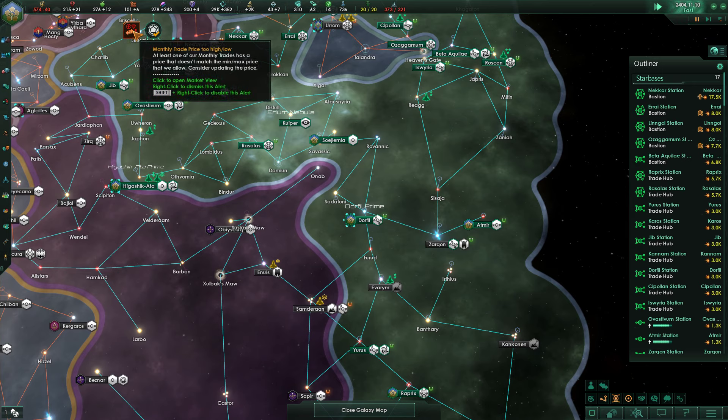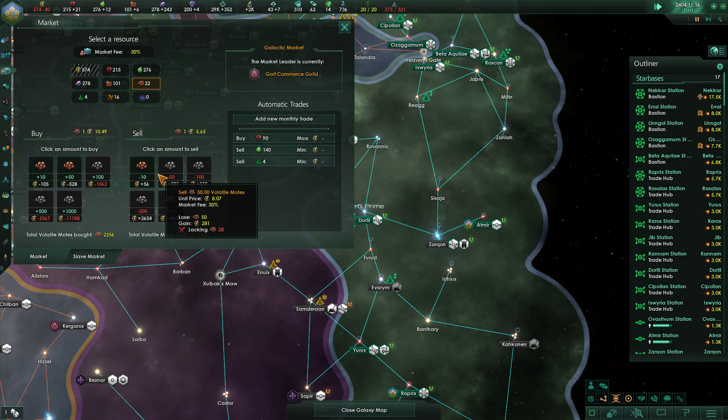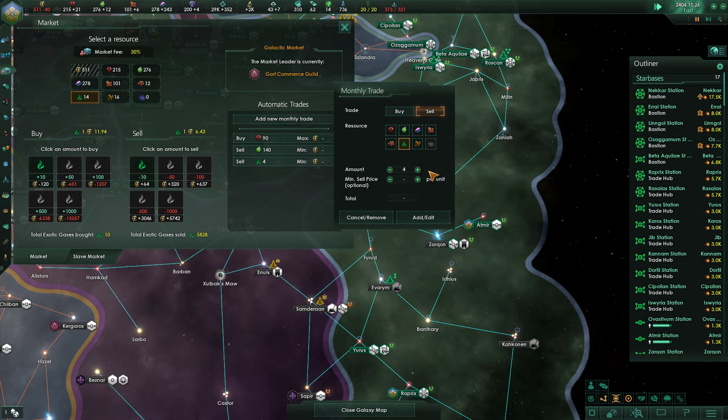What do we not have enough to trade here? Exotic gases maybe? Yeah it's probably exotic gases. Go ahead and buy a couple of those, just to make sure we actually do have enough. We're currently at plus four exotic gases, but I don't think it sold last month.